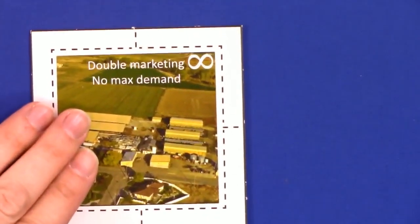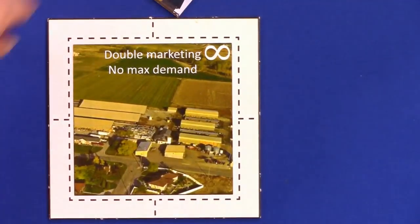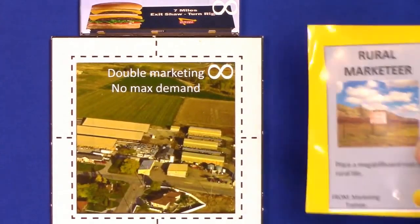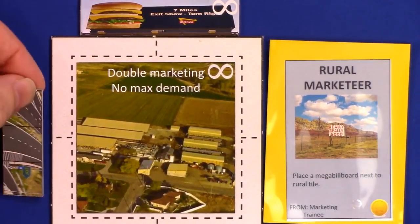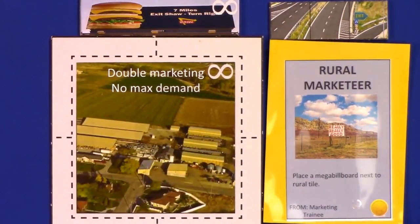Then let me quickly introduce you to the next one. This represents the rural areas around our little town. It's like the apartment building that gets double marketing — there's no maximum demand, and you can place nice big billboards next to the highway. People will come and go there. How do you ever get there? Essentially, the person who first places a billboard there gets a milestone to place the highway exit on any exit from the main board, and that's where the connection is to the rural area.